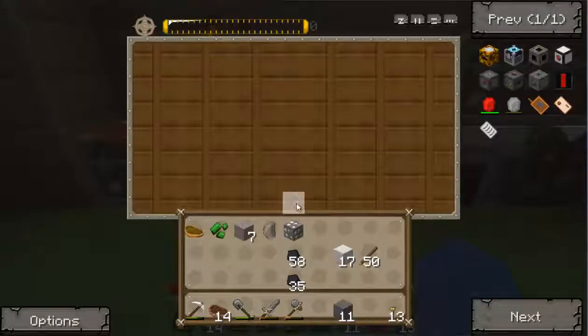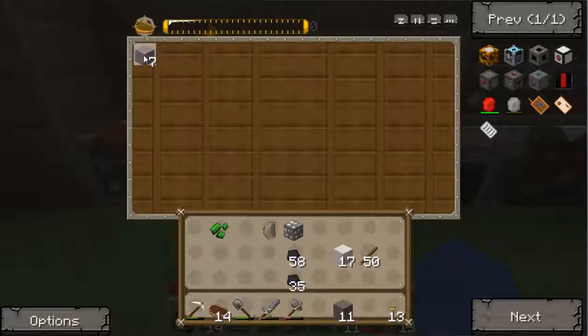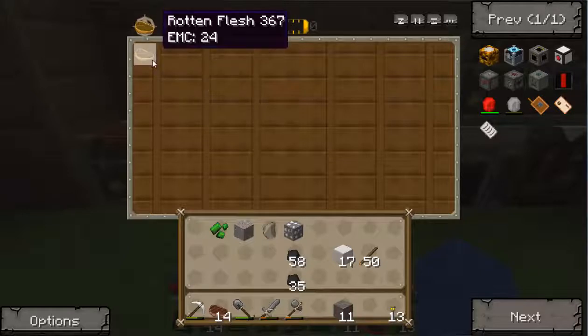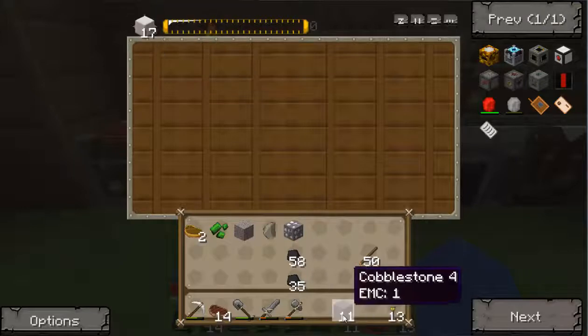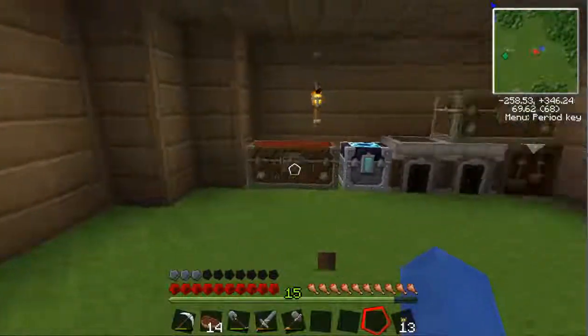So let me give you a quick demonstration of this. Rotten flesh is 24 EMC — if I put that in the top, gravel is 4 EMC. So if I place a gravel in the chest, it will turn into 4 EMC. I need 20 more to make a rotten flesh. So if I do 8, 12, 16, 24 — as you can see, it made a rotten flesh. How awesome is that? I can make anything I want now which has an EMC value. Tin ore doesn't, but tin bar does once you smelt it. So if I wanted marble, I could turn cobblestone straight into marble as it's got the same EMC. Marble's quite a nice building material. So I'm going to have fun with this next episode. Thanks for watching and stay tuned.